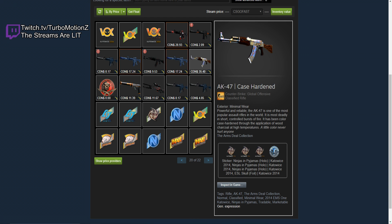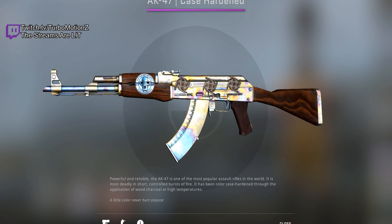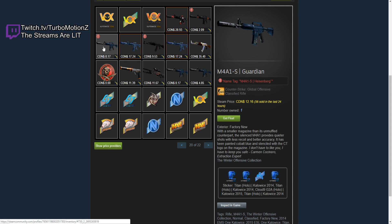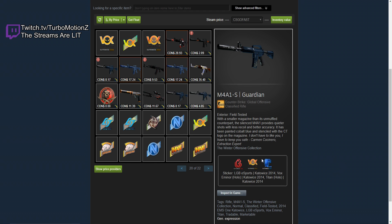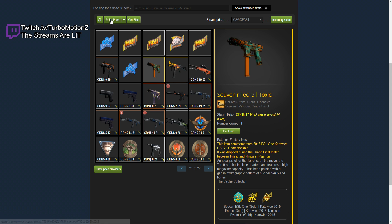He has another Case Hardened with three NIP Holos and then an ESL Skull Foil. It's going to be a regular one — not a Blue Gem. But it actually still looks pretty cool; he still has three NIP Holos on kind of a yellow gem, which actually looks pretty dope. He has a Brightwater with some LDLC stickers, a Redline with some NIP stickers, a Brightwater with some NIP stickers, a Guardian with three Titan Holos, an Orion with three Navi Holos. This is so much money — these stickers are worth between $500 and $8,000 each. They're all super valuable. A Boom with four Navi Holos. Honestly, this might be close to a $100,000 inventory because of all the Katowice stickers.